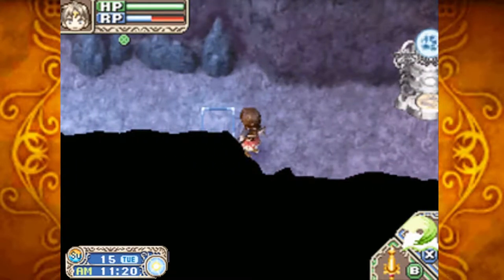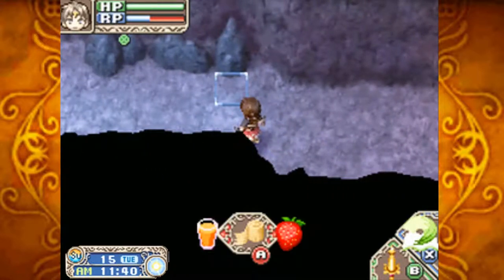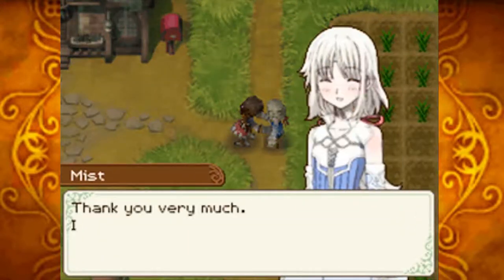The reason I always go to the left over here is so that he's forced to walk a little bit past the spawner. That way I have less chance of it breaking — take that into consideration, see if you can draw him out a little bit. Cheap bandage. This old bandage looks like it's going to fall apart at any moment, but it's a good crafting item. And one to ship as well.